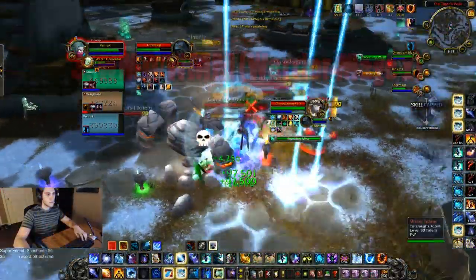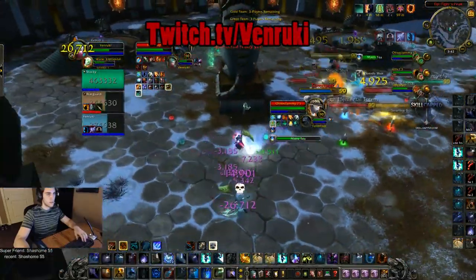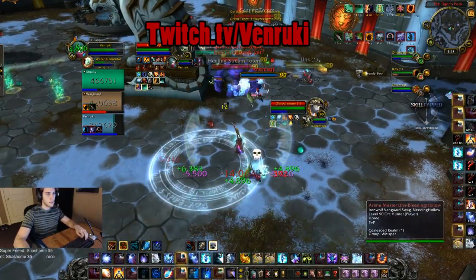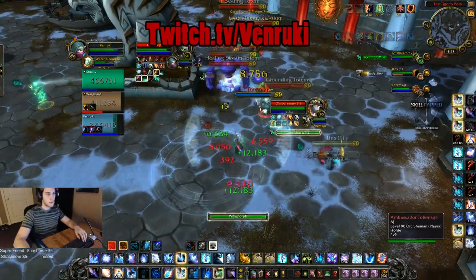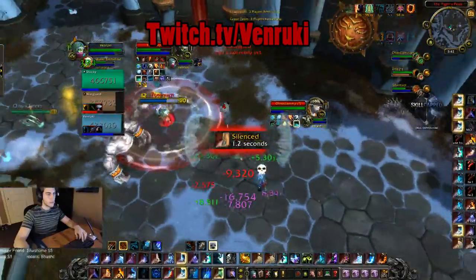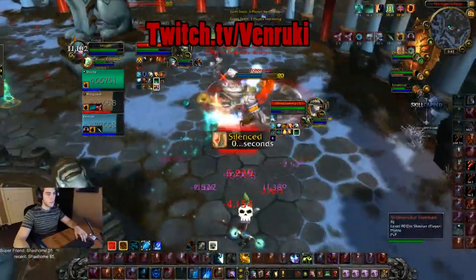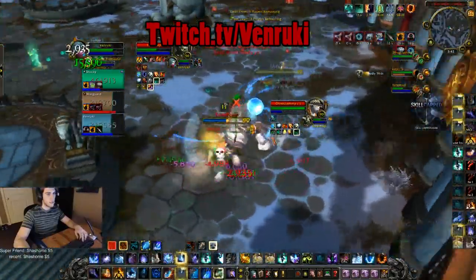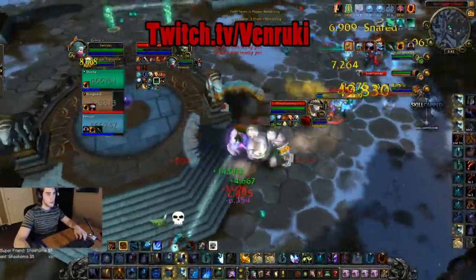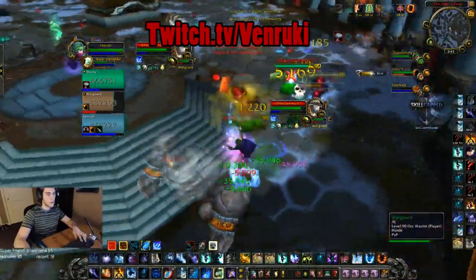Number 3 is Warrior Mage Druid or Warrior Mage Monk. This comp is number 3 on my list because of the consistent pressure a warrior brings and the control a mage brings. With the warrior peeling — just their passive peels from hamstring and even their stuns — the mage gets so much breathing room to set up those CCs, set up those deep in orb, and really land some pressure. I think this comp is amazing for a newer player or even a 2200+ player to understand higher end arena and start trading those cooldowns and control.